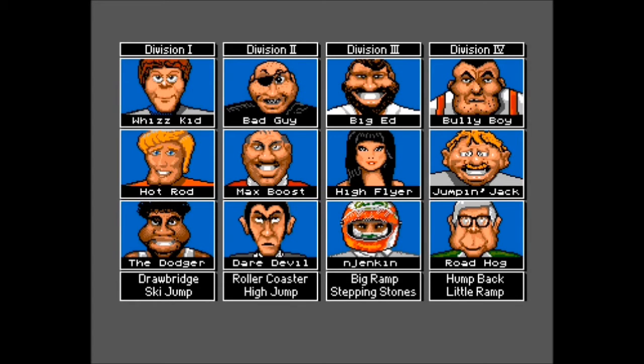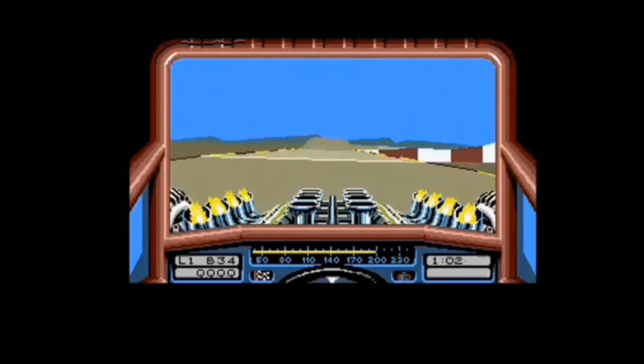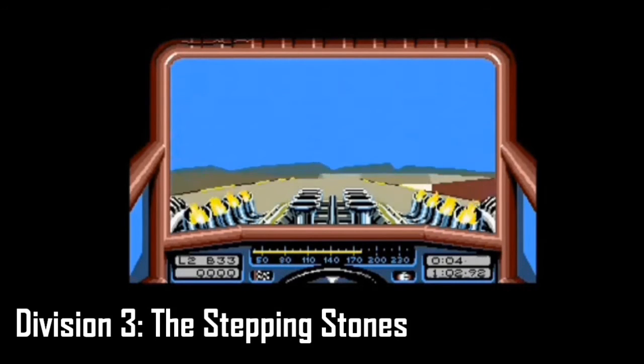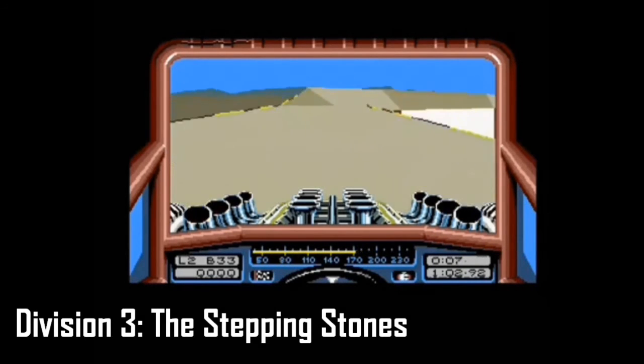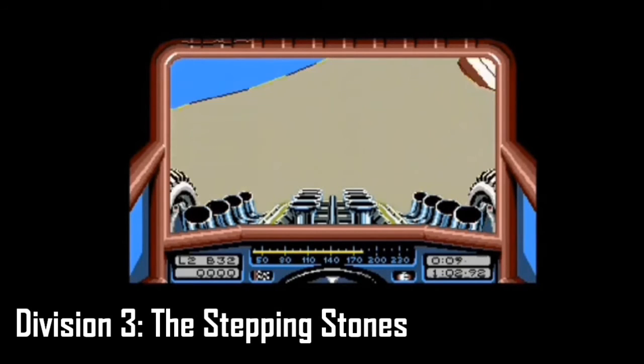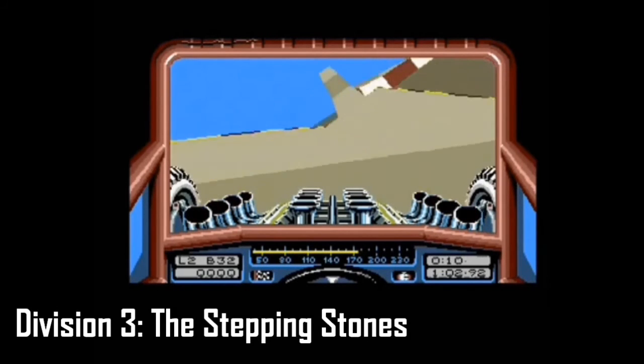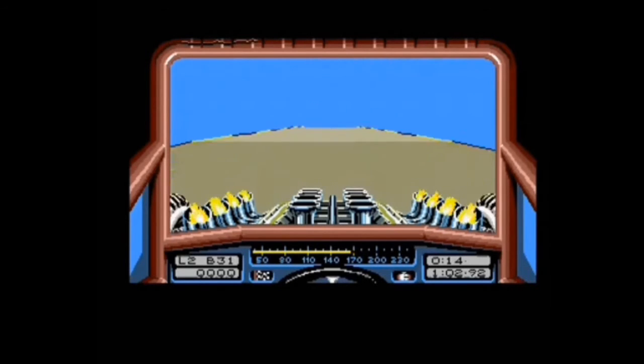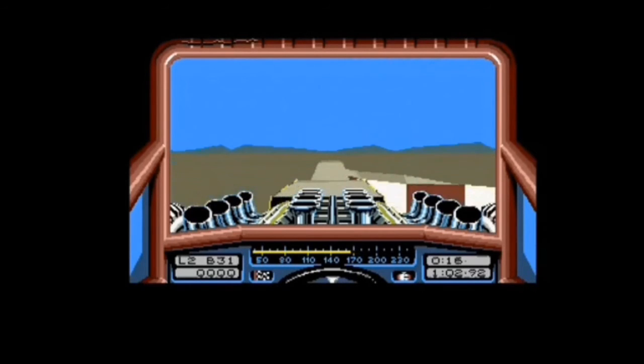I would have been in the next round now with High Flyer and Big Ed. Failed on the Big Ramp and the Stepping Stones. Daredevil went up to Division 2, then Division 1. Let's see the tracks — so this is the Stepping Stones. We'll do one lap of each. They get progressively harder — just a whizz round.